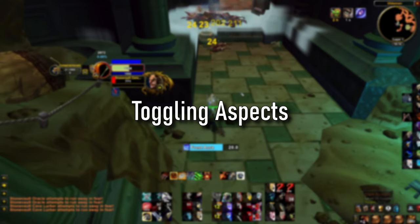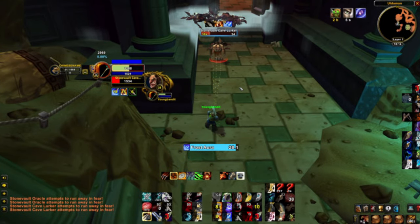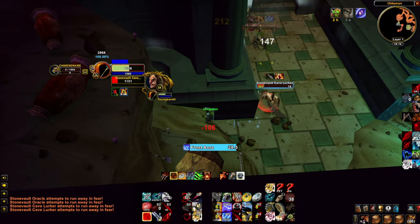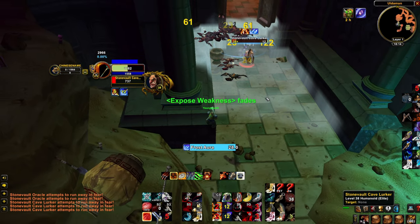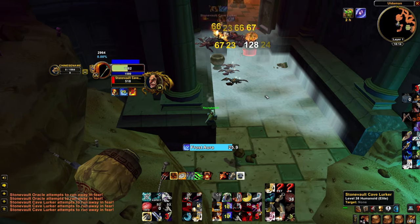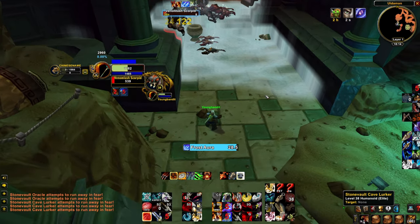Tip number four is toggling aspects. While you're beginning to do this farm, the best thing you can do is just stay in Aspect of the Viper — that way you don't have to worry about your mana at all. It's one less thing to think about. It's going to be a little bit less DPS, but it allows you to focus on the pack of mobs in front of you.